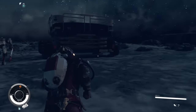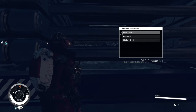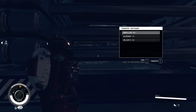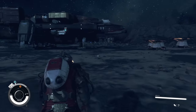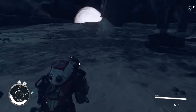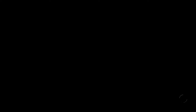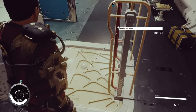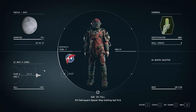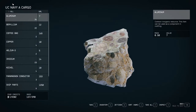Looking at the transfer container now, you can see everything is already here. The extractors will constantly stack all these materials into it automatically. Next time you come here, the easiest way to collect is through the inventory menus. Push Tab, click on your ship, and you'll see the cargo hold — push F to open it.